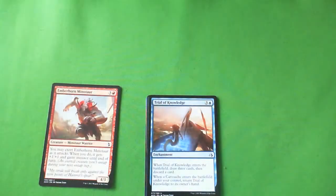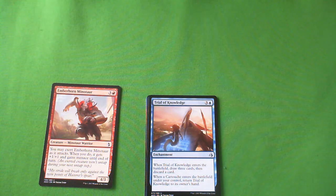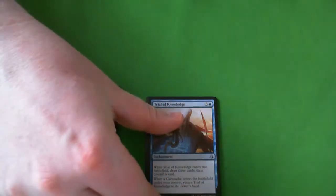Here's a sweet one — Trial of Knowledge. It's an enchantment. When it enters the battlefield, you Sift — draw three, discard one. And when a Cartouche enters the battlefield, return it to its owner's hand. Sift is a good card that you'll play in lots of your decks, and the Cartouche interaction is just gravy. It's really good card selection, and if you get to play a Cartouche and return it, you are going to be so happy. I'm putting it beside the Emberhorn Minotaur for what I would first pick — I think they're of equal power level.